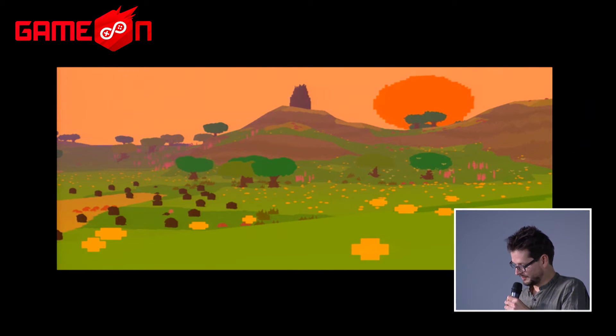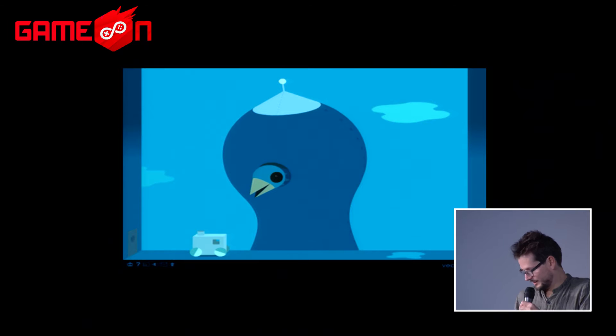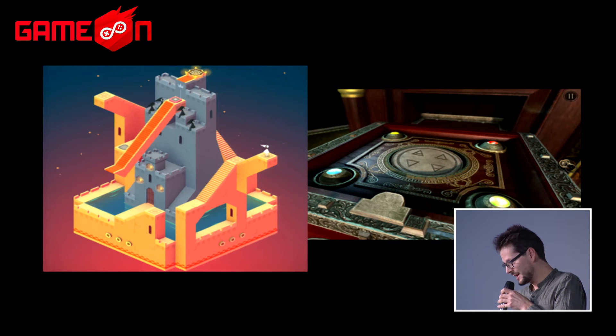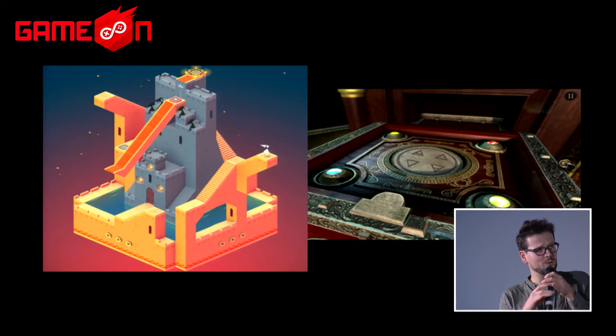Here are some design references Jakub considered. One is Proteus, a typical walking simulator with no challenge at all — you just enjoy the environment. Another type is games like Windows or Metamorphabet by Vectorpark, which aren't difficult but are fun to play with objects and physics. Then there are games like Monument Valley or The Room, which look very sophisticated and hard but are actually easy — giving players the feeling they're solving something special. Finally, games that teach you progressively from simple tasks to sophisticated intellectual puzzles.